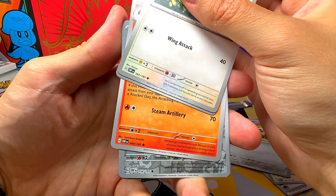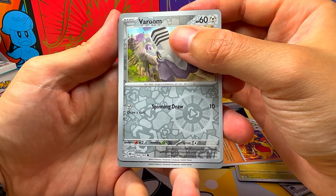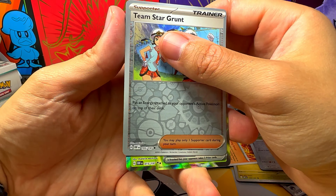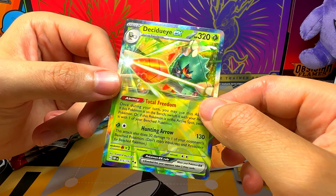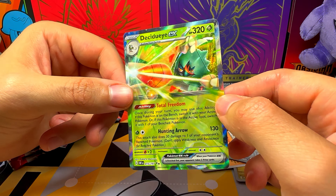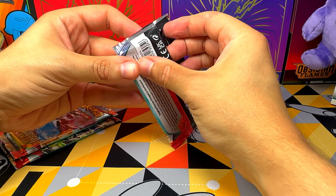This is a good card, and I was actually looking for this card — that's nice — and one Decidueye EX. This is a good card, and I was actually looking for this card, that's nice.